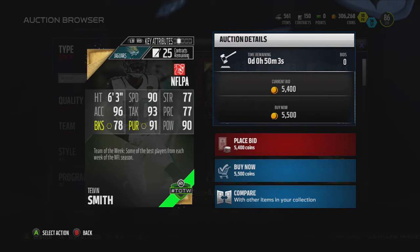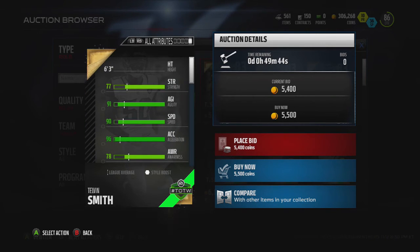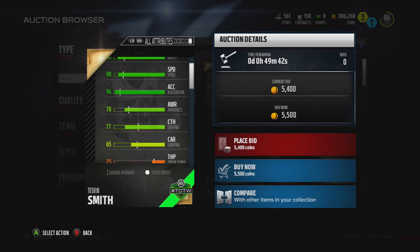He can lay the wood, and 96 acceleration and 93 tackle are very good stats too. He can fly around the field and make tackles without missing them. 77 strength and 78 block shed are decent — not great, but decent enough that he won't be a liability. With 90 speed, he's not going to have 90 strength; that's about five months away before cards are going to be like that in Madden. 91 agility helps him get sideline to sideline — really good.